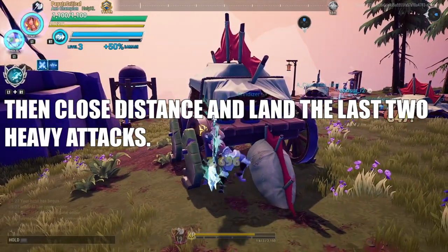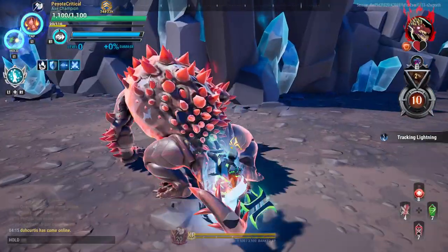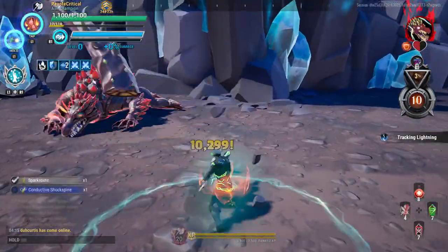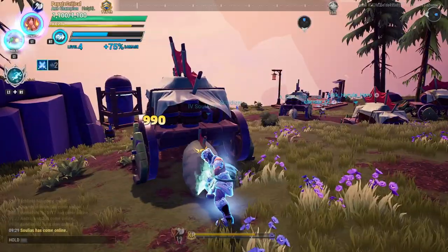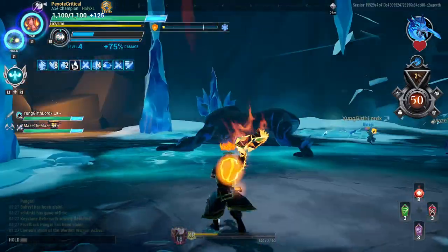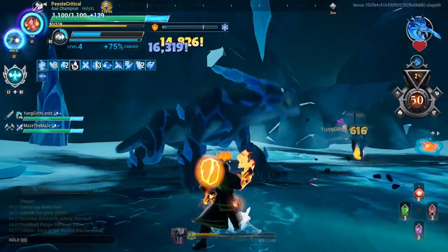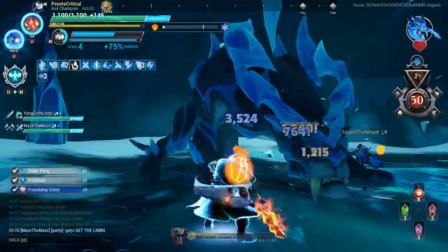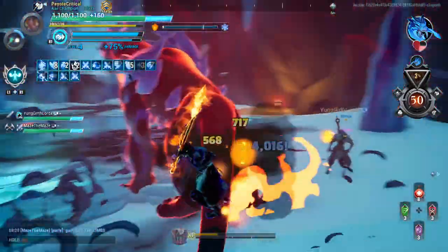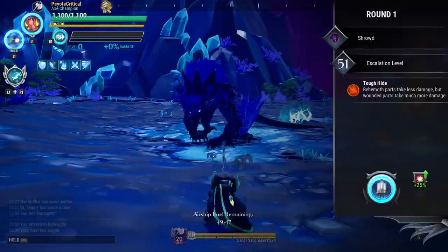Axe is a slashing weapon that can deal plus 50% part damage when targeting behemoth tails or other severables. However, even though this is a slashing weapon, it still has the ability to stagger. This means when you fight a behemoth, you should start by targeting two parts of the behemoth — the front or the back. If you're playing with a group, I recommend going for the tail first.